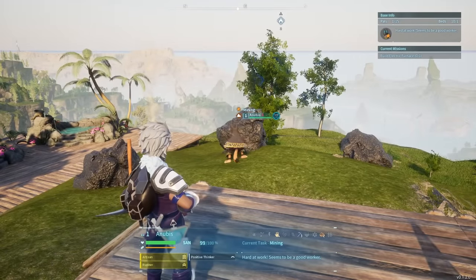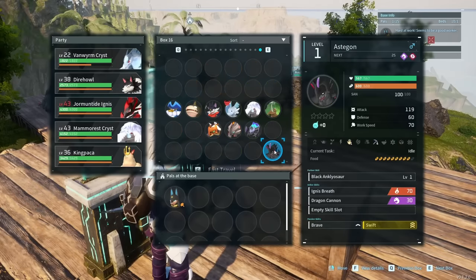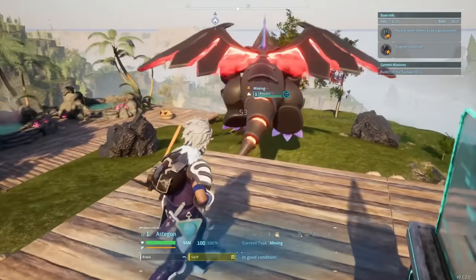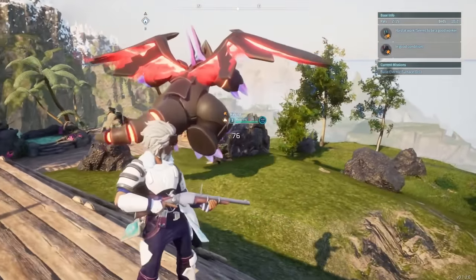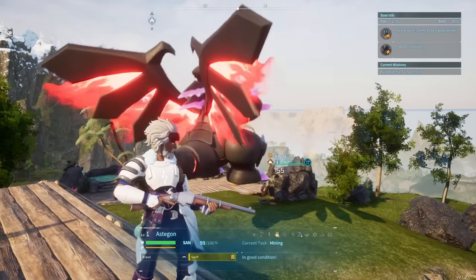Anubis is really good for mining — he's tier 3 for mining and tier 3 for transport. He's also quick, hits the nodes for a fairly decent amount, and gets the job done fast. We also have Astagon, the tier 4, who hits the nodes for a little bit more, though he is a lot bigger, which is potentially a little bit of a problem.